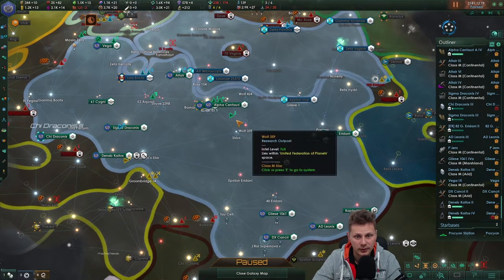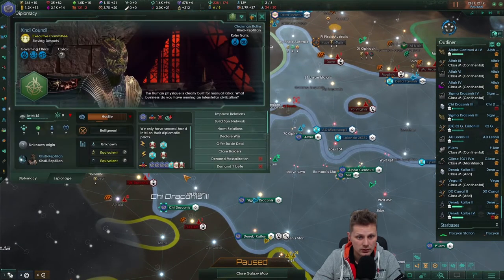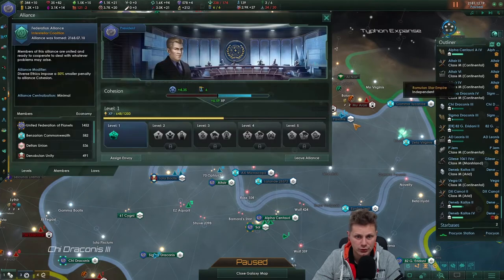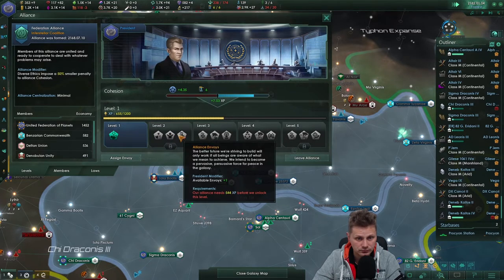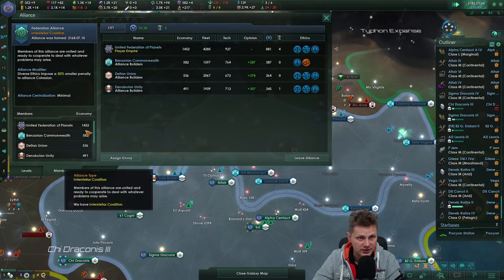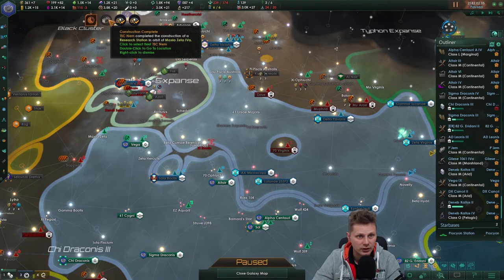Where are my envoys? What are they doing? Federation, Federation, Spy, Spy, Spy. I'm not sure about that currently. I want to go towards the cohesion penalty. Another envoy — more unity, ship building speed, monthly influence. No new laws in here yet — that will change, I think with the next level. We'll go towards the next option. I think they've done that really nicely.